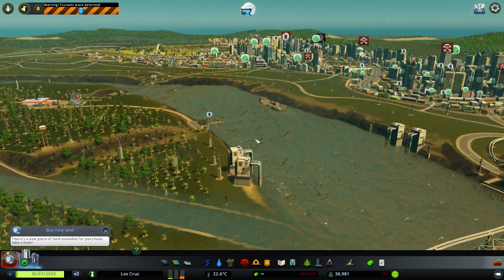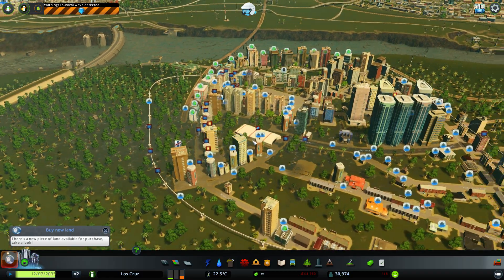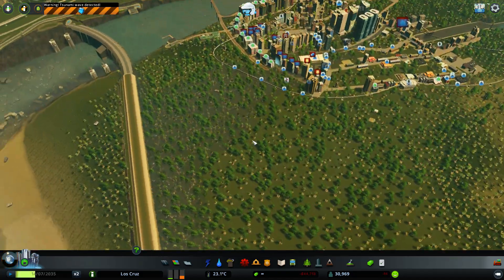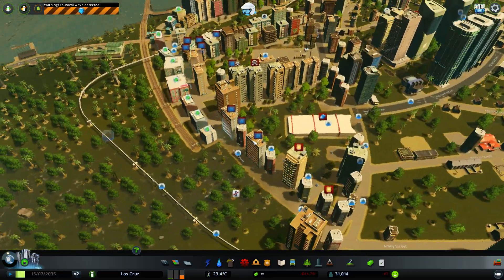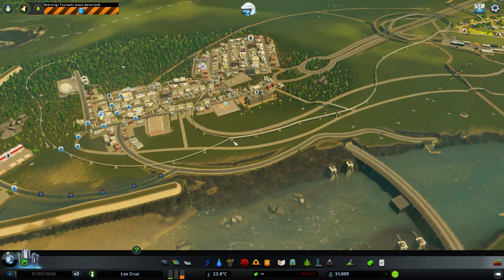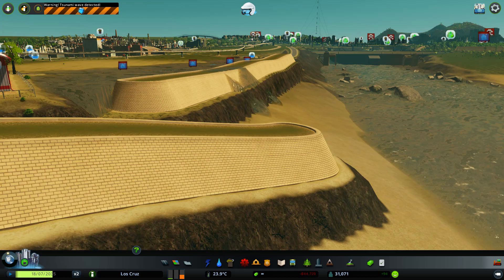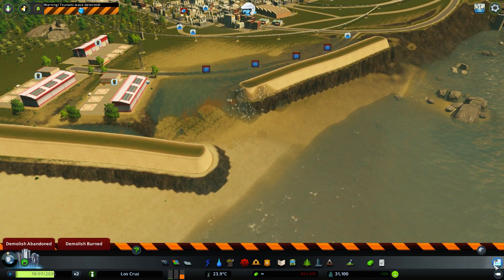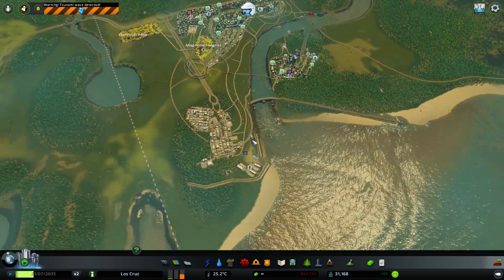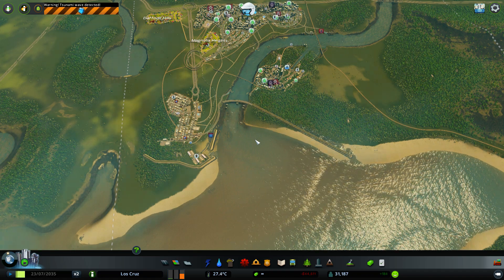Most of that water has now been dissipated. Here's the final bit of the wave and it's now next to nothing. We've just got to wait for the flood water levels to come down, which won't take long. The only damage I can see is that the train station here has been swept away, but that's fairly easy to rebuild. So there you go — that's how you help your city survive a tsunami disaster. Catch me next time for another disaster with the new DLC. Bye guys!